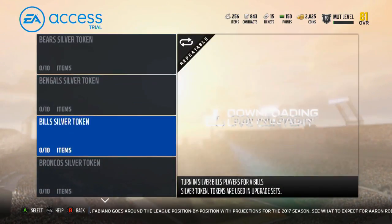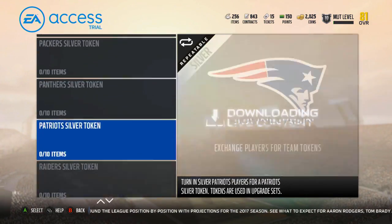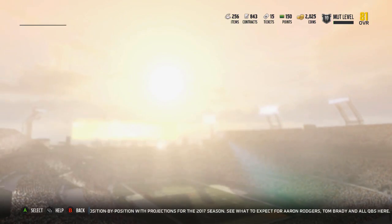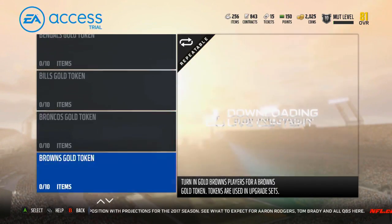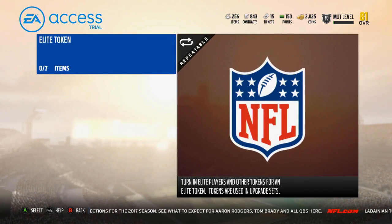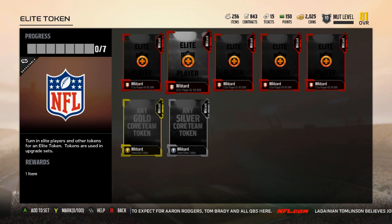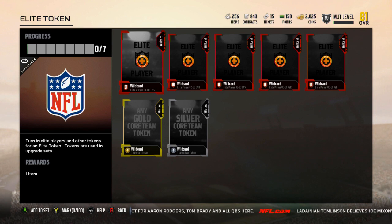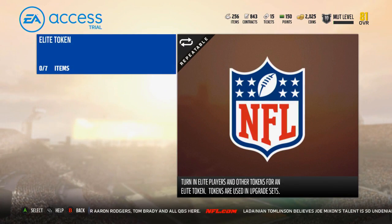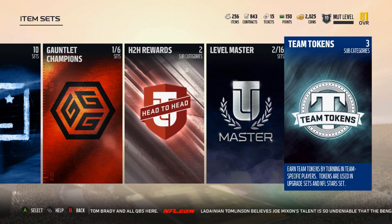Then we have the team tokens. Every team has a token you can acquire. Some teams require a specific token, but the Champ Bailey doesn't — it can just be any token. These just require 10 players — 10 gold or 10 silver players to unlock the tokens. The elite token takes 7 items: an elite of each overall tiering, 2 of the lower ends, 2 of the medium ends, 1 of the higher end, and then any gold and any silver token. Kind of pricey, but I assume as the year goes on it'll be a tad bit easier.